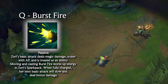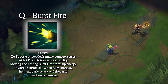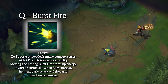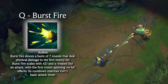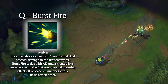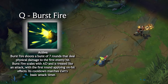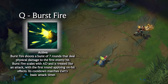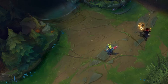Zeri's Q is where her kit really starts to get interesting. Her auto attacks are treated like abilities in that they scale with AP and deal magic damage. She also has an additional mechanic called the Spark Pack, where after charging through moving and casting the active component of her Q, her next attack deals bonus magic damage and slows enemies. The active component of her Q, Burst Fire, is essentially like her auto attack — it deals physical damage, scales with AD, and can apply on-hit effects to the first enemy hit. It also has the same cooldown as her attack timer, so essentially if you normally auto attack on any other champion, you'd be casting your Q on Zeri. Good luck wrapping your head around that one.